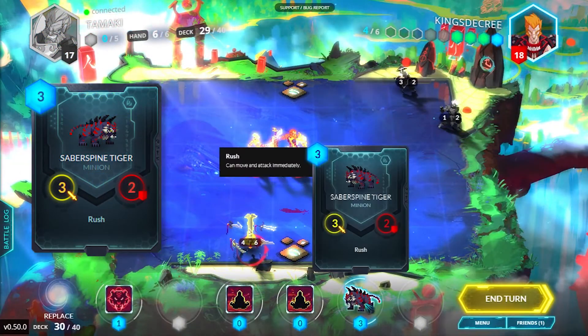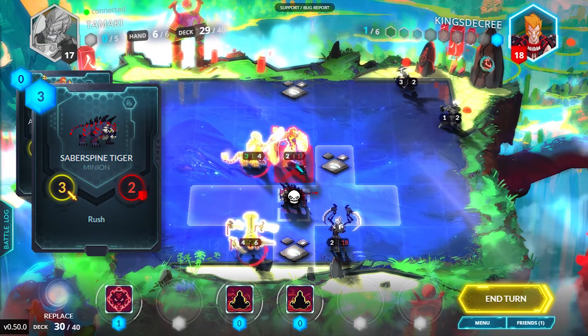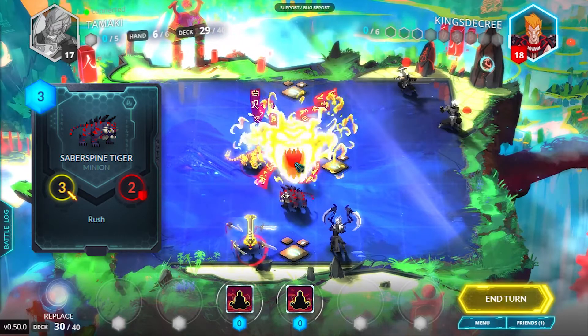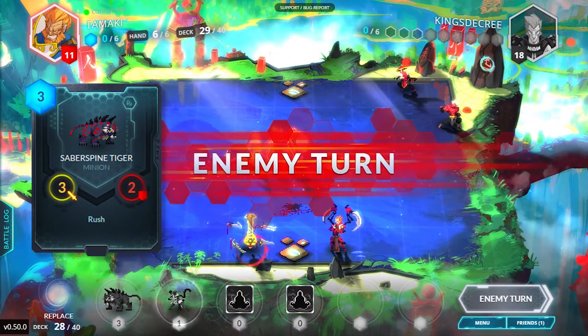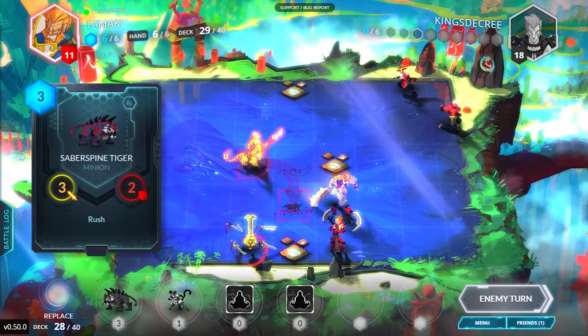Rush. A unit with rush can move and attack the turn it was placed. Being a player-turn-by-player-turn game, rush is one of the most valuable abilities as your opponent doesn't get to react to it first. However, rush is fairly limited and typically quite expensive. Don't use rush as a simple board clear — save it as a finisher or for swinging tempo drastically.